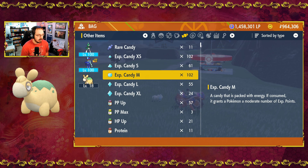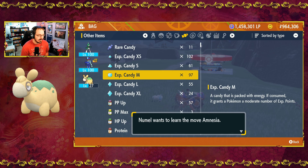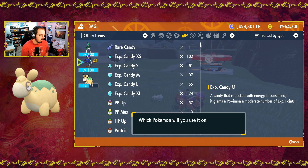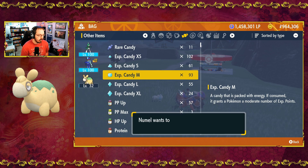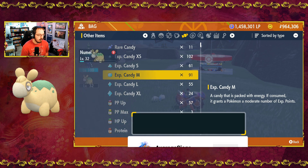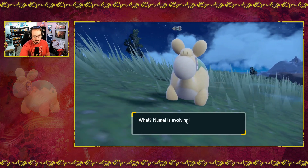I'm going to come into our candies as we do for all level up evolutions. Let's do five — that's level 27. Not quite enough. Lava Plume, Earth Power — normally these are moves I would consider, but for right now we're just working on leveling up. Four more gets it up to level 32. Once learned Curse — no thank you. Take Down — I'll pass. Not quite high enough. There is level 33.